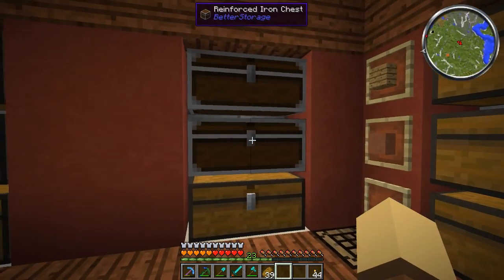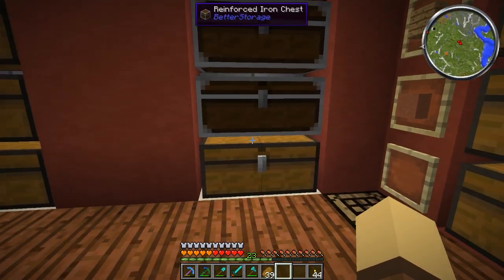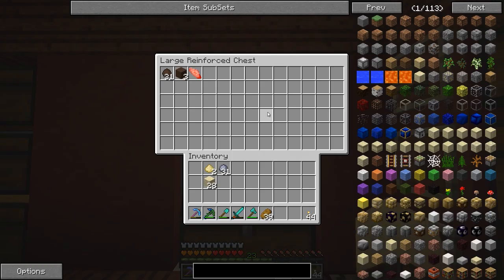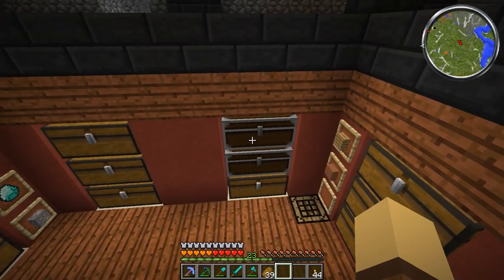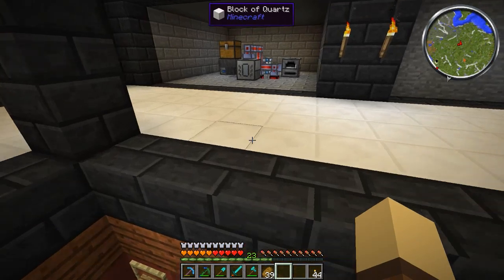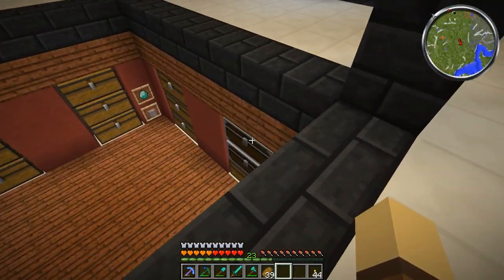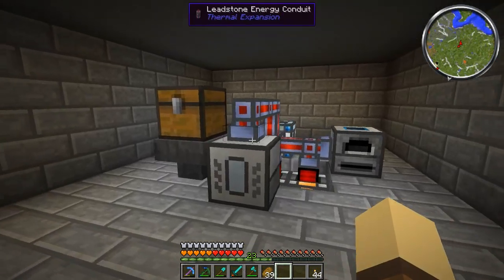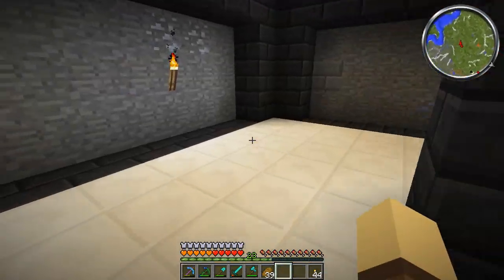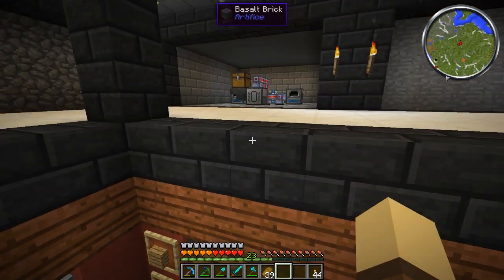I've also begun replacing some of the chests with reinforced iron chests, which are part of the better storage mod. The difference is these are harder to blow up and they're also bigger. They cost an iron block, four iron ingots, a chest, and three logs - not completely cheap, but slowly one at a time we'll get it all replaced and have loads of storage. We can't cook that right now because the basalt's in there - I was cooking some basalt earlier to finish off the edges.